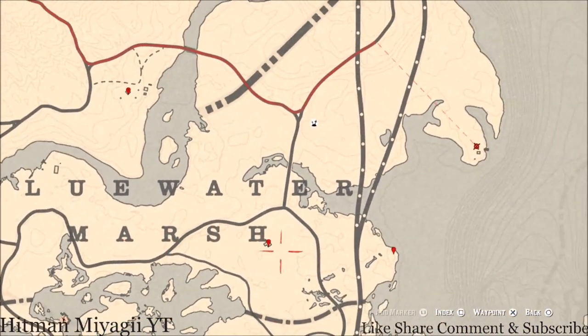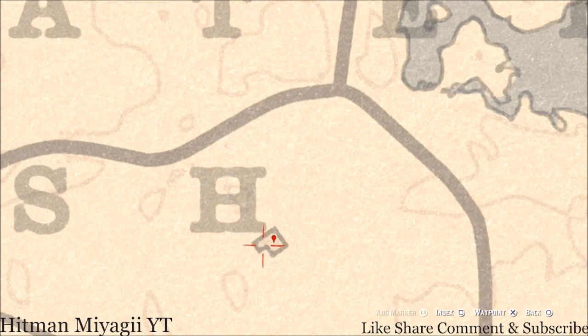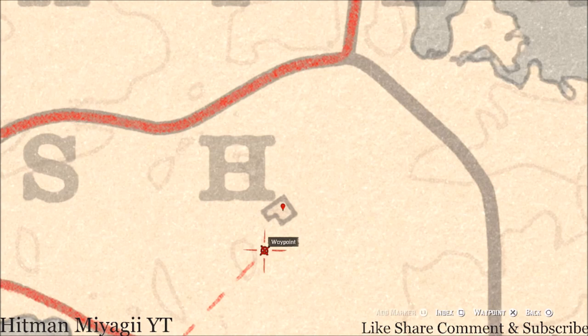Over here by the H in Marsh, go inside the house and on the wash table — which is on the other side of the dinner table — you will find a Tortoiseshell Cone. There's also an outhouse at the back, and inside that outhouse you will get a Page of Cups tarot card.